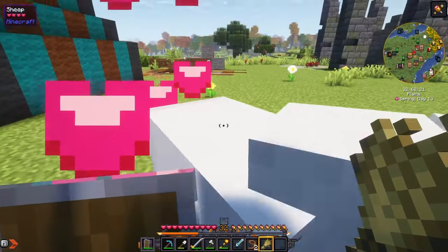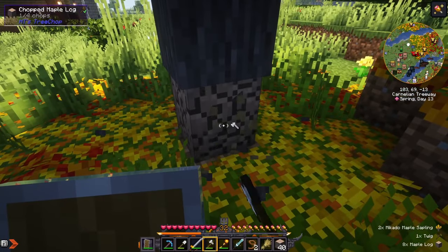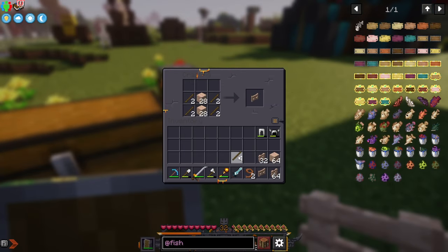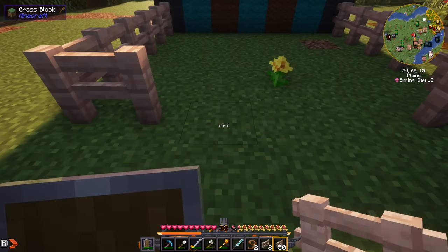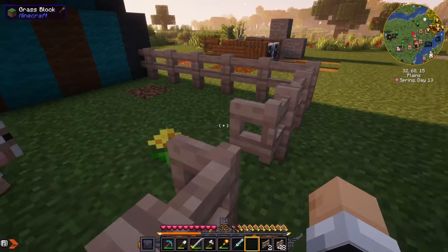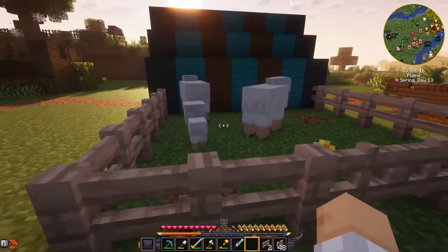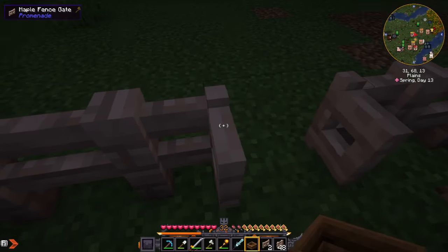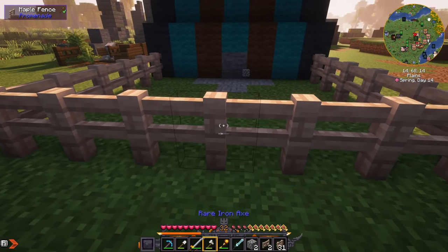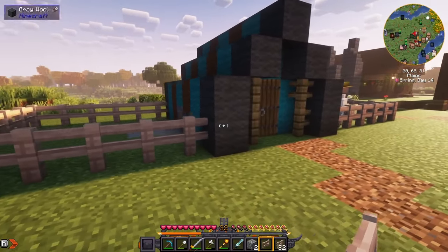Let's get some sheep. Chop down some trees, make some fences and gates, set up a home for these little guys. Did you know you can pick up mobs? It's a carry-on mob — you shift-right-click with two empty hands. And now we put a feeding trough in here, which you can just put food in and they'll feed themselves. Same thing for some cows. That tent makes a pretty good farm structure.